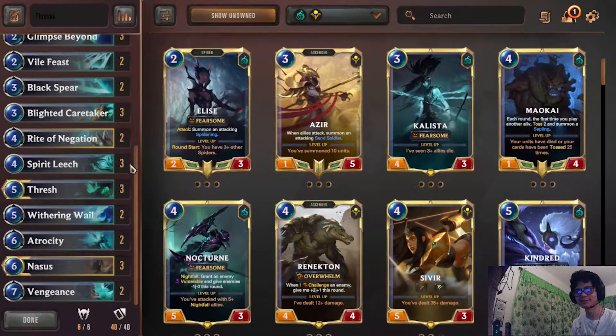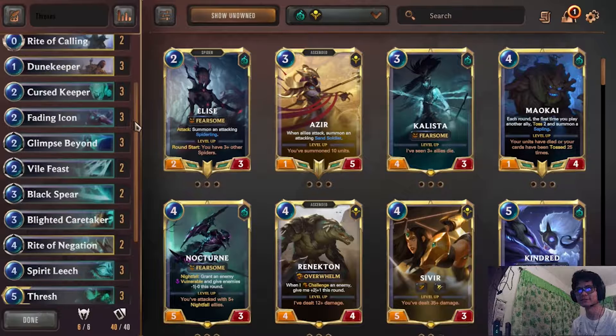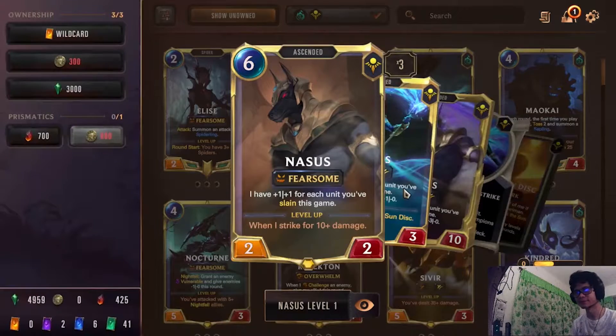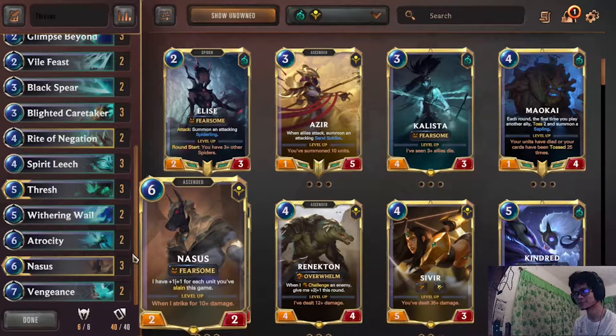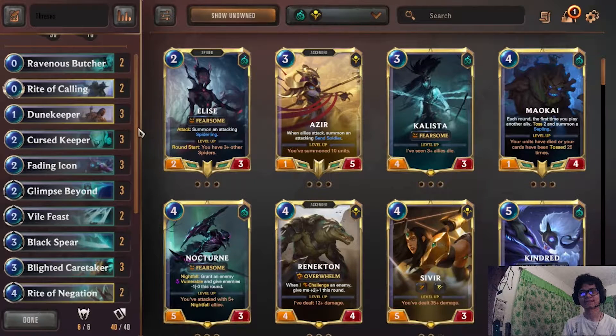This is a more controlly list but you can have a lot of aggro draws. This is really similar to Ender essentially — it's basically Shurima's version of Ender. The reason why this is probably better and played more now is not only because Shurima's new, but Nasus ends up as an Ender with Spell Shield, so it's harder to disrupt the Atrocity even though he doesn't have Overwhelm.